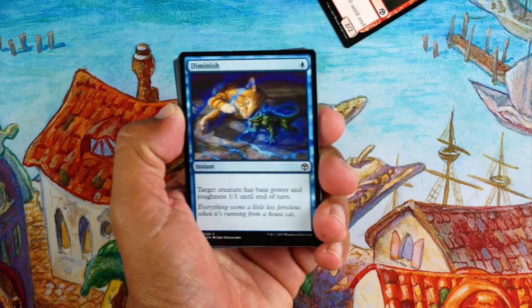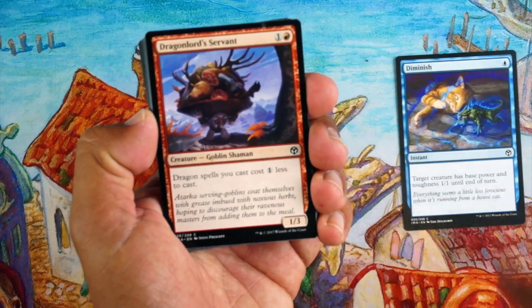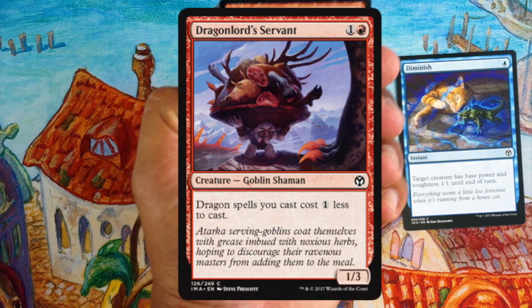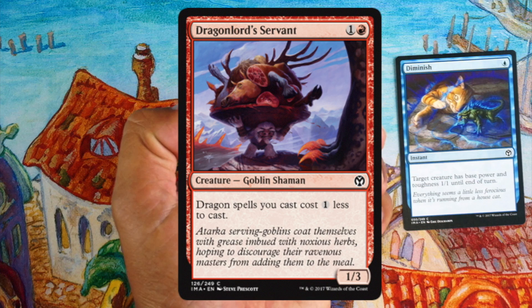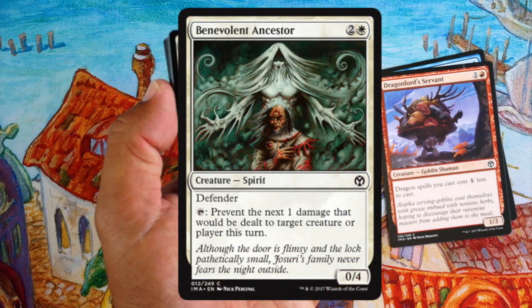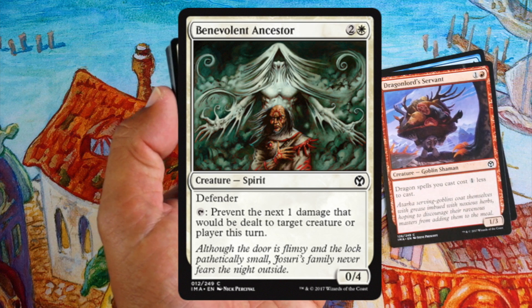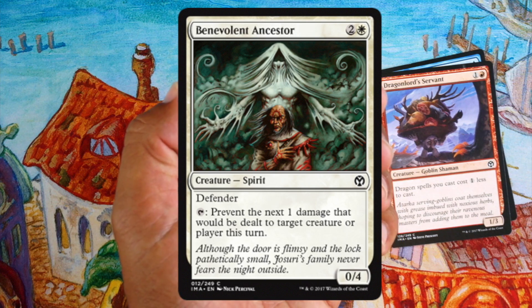Second pack — token out of here. Diminish is okay as a combat trick, but I don't like it very much. Dragon Lord Servant: if you can get a ton of dragons, or even just a few, this guy's pretty good — nice blocker and makes your dragon spells one less to cast. Not gonna first-pick him, but if he comes around when you have a couple dragons, take him. Benevolent Ancestor — three mana, 0/4 defender. Tap to prevent one damage: good against a pinger or aggressive deck, but not excited.